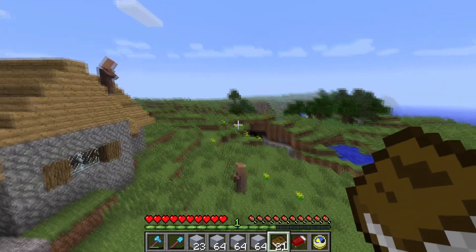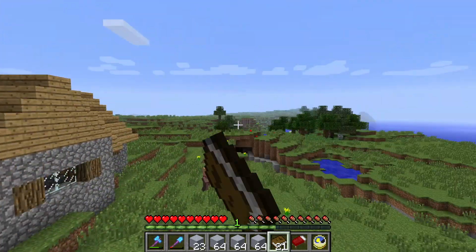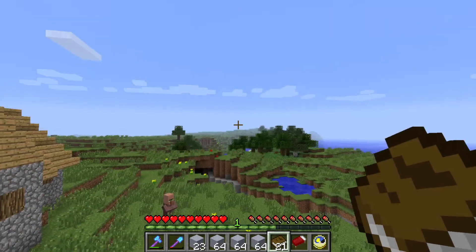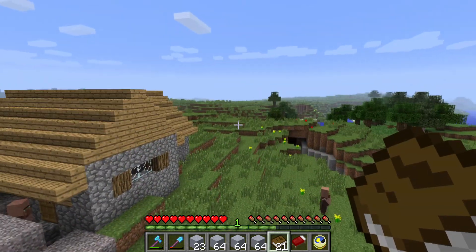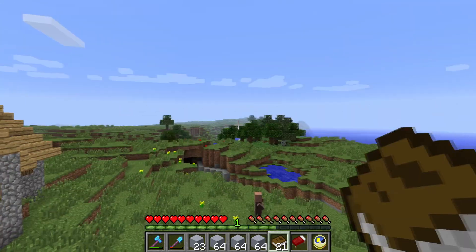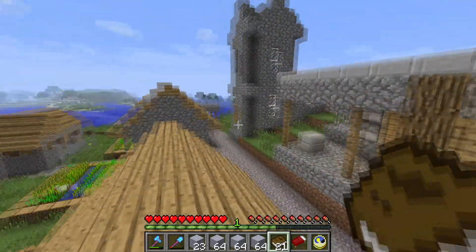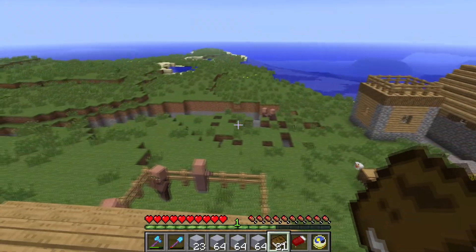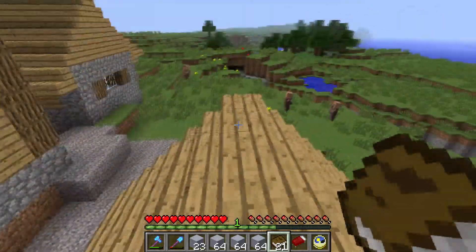I actually dredged the bottom of a river right over there for the last little bit, because the swamp didn't give me enough. Apparently the river is really good for clay — I was getting more clay in the river than in the swamp, so I've gotta keep that in mind for the future. While I was scavenging the river, I came across a little village here — a lot of villagers, an overwhelming amount. I don't know how there are so many in this one village.